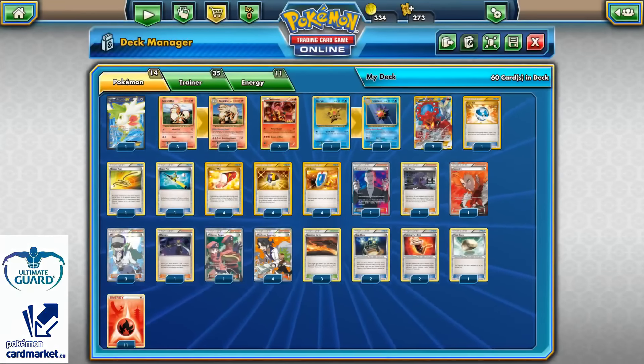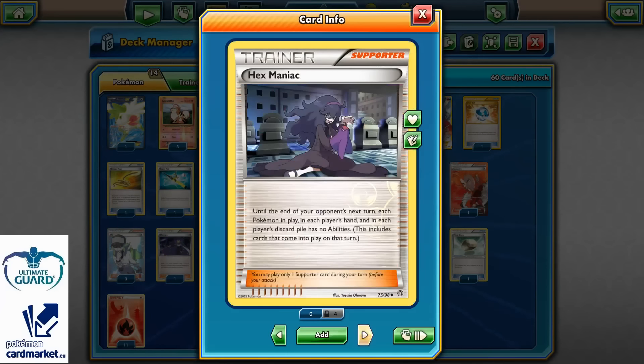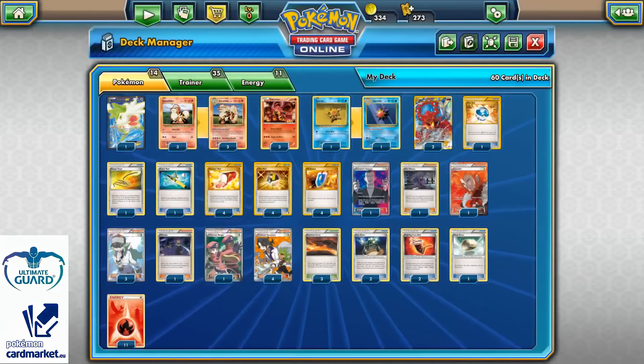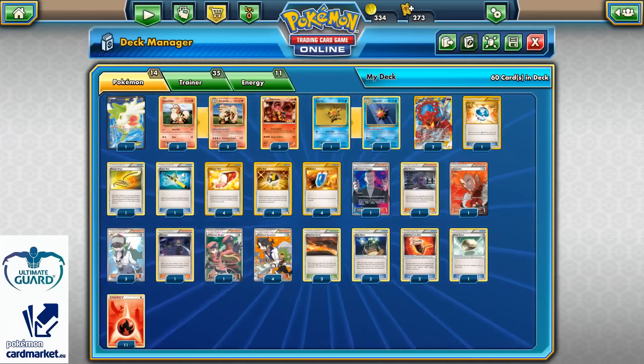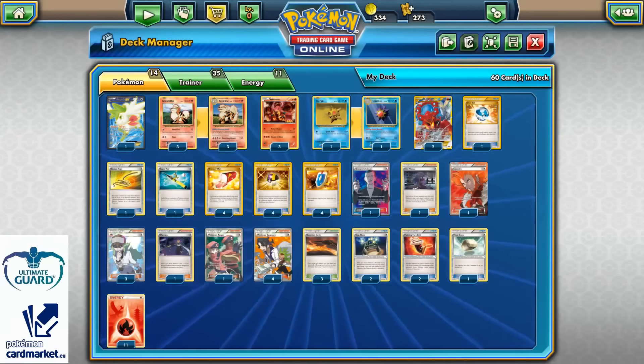I'm running seven different Supporter Cards: one Giovanni's Scheme, who can help me draw cards when I have five or increase the damage for 20 on my Pokemons in play. One Hex Maniac to stop Greninja, Raticate's abilities, those annoying Vileplumes, and cards like Yveltal with the Fright Night ability — because sometimes Yveltal can also be a problem since you might not be able to retreat because of it. Hex Maniac can help you knock out your opponent's Yveltal if you're short on damage. Even though it shuts down your abilities too, if you're smart you use all your abilities first, then use Hex Maniac to shut down the rest.